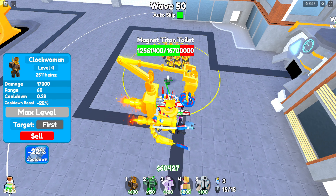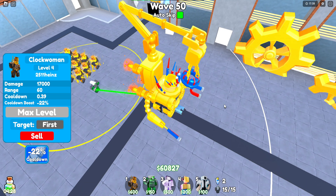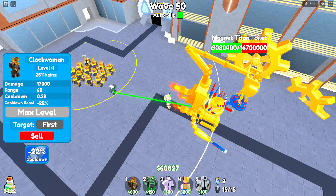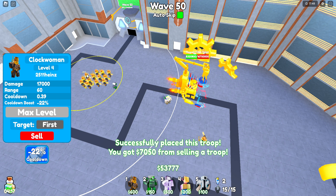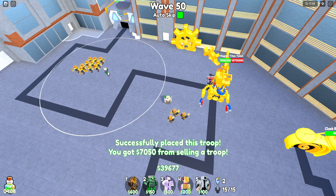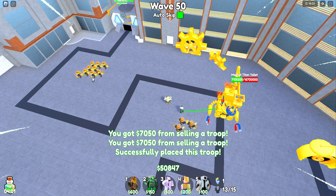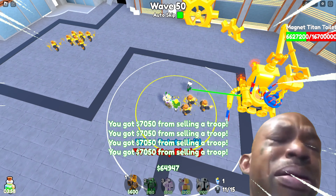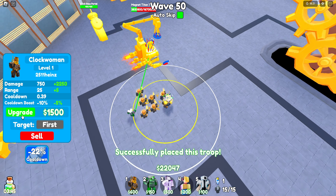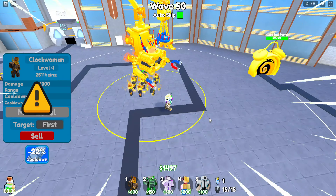This magnet titan toilet is taking a tremendous amount of damage — very good. He's dying. Now he's in the lead. He's losing so much health. I'm going to move some Clock Women quick. We're dealing tremendous damage and he's about to die soon. We need to move our units quick. We used the remaining Clock Women here to destroy the magnet titan toilet. He's losing so much health — almost at 3 million. Just keep lowering his health. He's almost dead — and we did it! We've won.